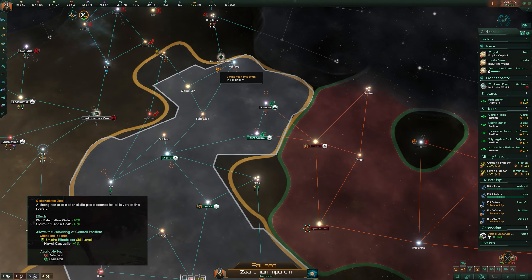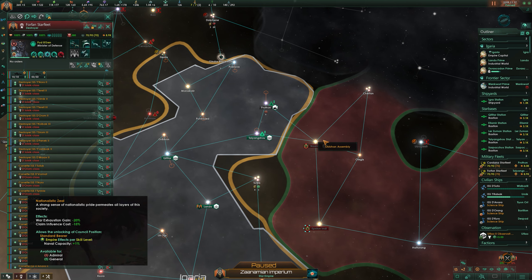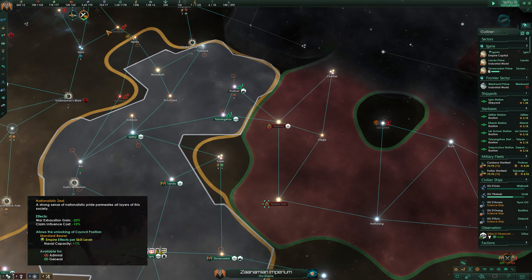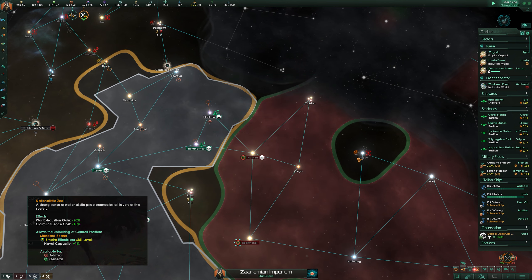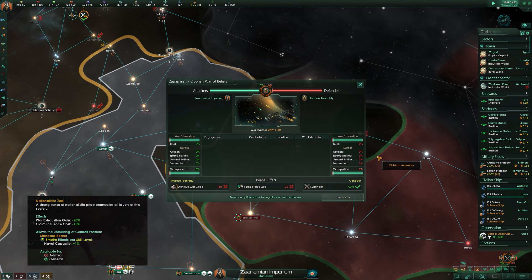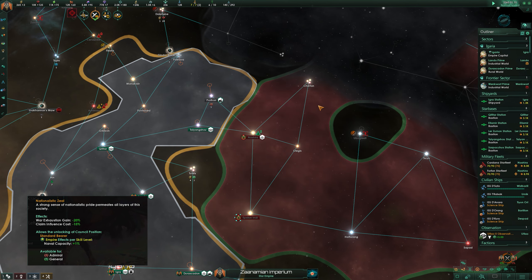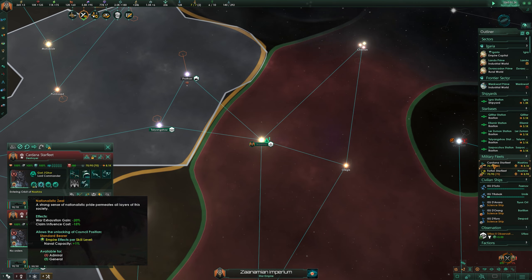Coming next to Nationalistic Zeal — between this one and the last, it's really hard to pick a favorite. Nationalistic Zeal is top tier for any empire that plans on warring, especially for territory. Cheaper claims means you can make more of them, which means you can take more territory at once during wartime. Less exhaustion means you'll be a lot harder to wear down, and even if the war is equal, you'll still be rearing for more whilst your enemy will be ready to admit defeat. And lastly, that naval capacity — yes, 1% per level seems like it sucks, but it stacks, and with research you can have over 200 capacity by the mid-game no problem. Get some levels on your leader's belt and you can get a few more ships, and sometimes that's all you need to make the difference.